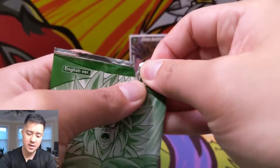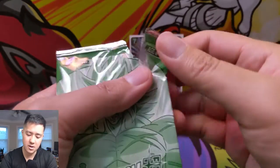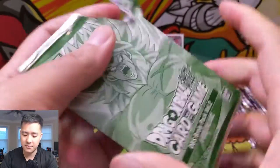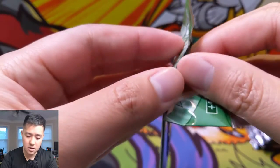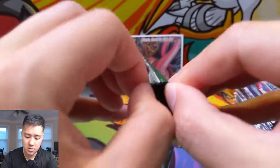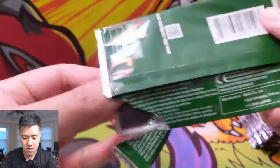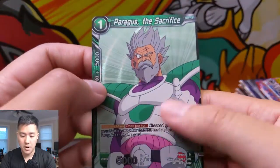Let's open up this dash pack. I wonder if there's multiple ones you can get — it says there are five different promos. Last time we just pulled the Broly one. Ready — one, two, three — woo! Paragus the Sacrifice! This also has a little bit of texturing as well. Very cool.